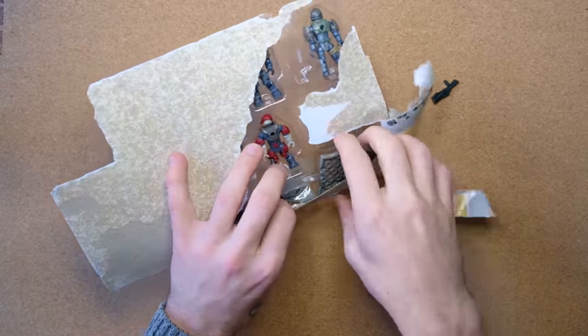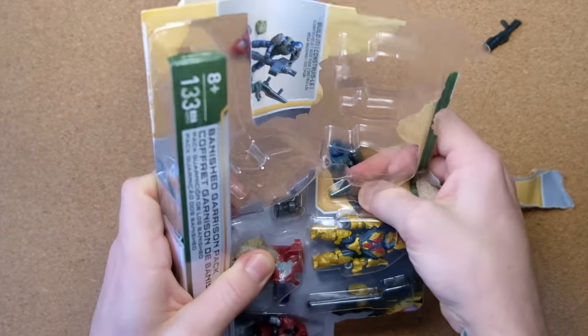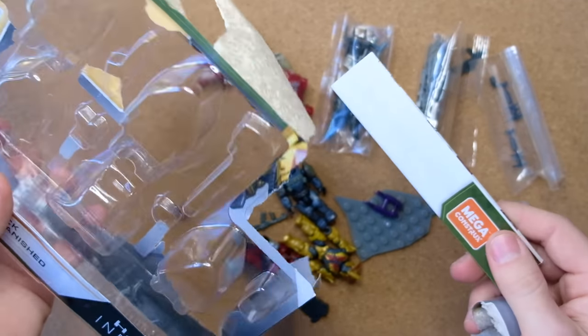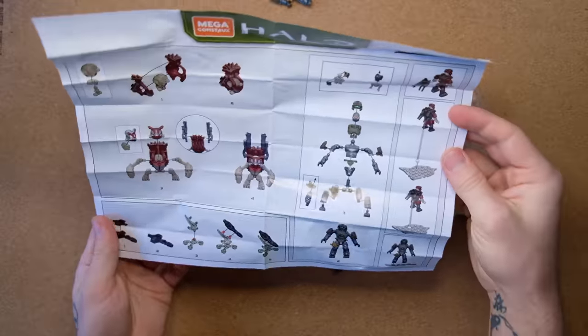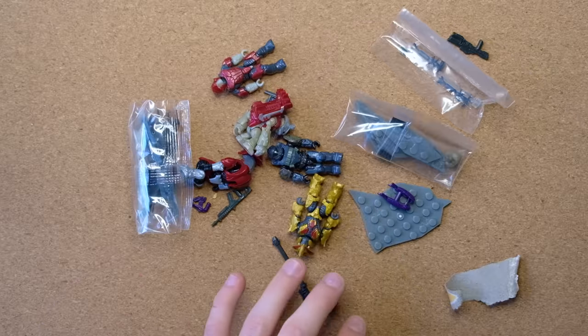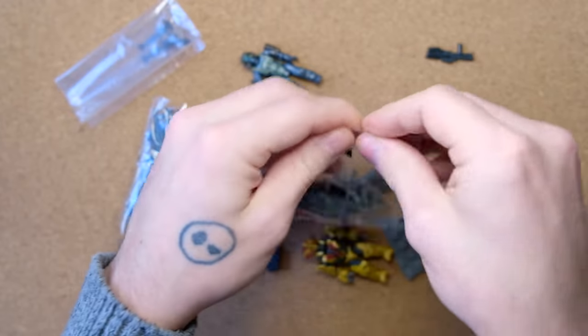Inside, I think we're going to see some of the most highly detailed figures Mega Construx has ever made. These ones look like they have so many paint apps, so much to offer. This is also one of those sets I'd recommend keeping sealed if you have a second one — not only for resale value in the future but also for the display value. It looks fantastic when displayed. Look at this beefy instruction manual showing you how to assemble pre-assembled figures. What do we have inside? Look at all these goodies.